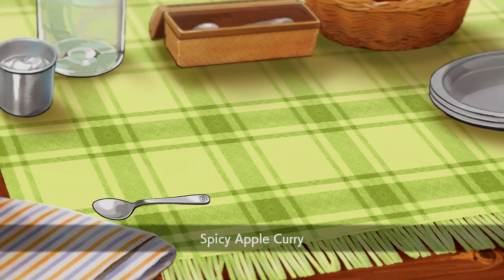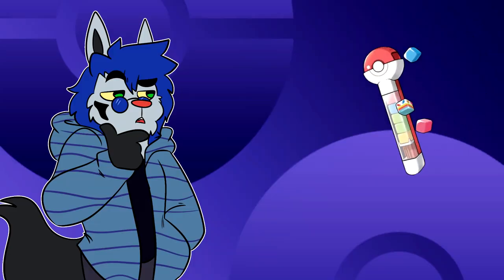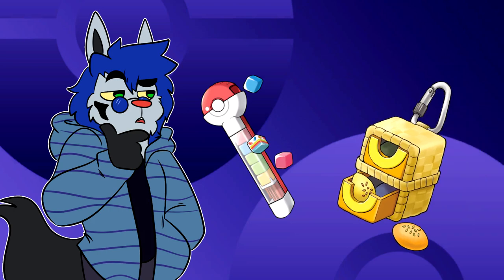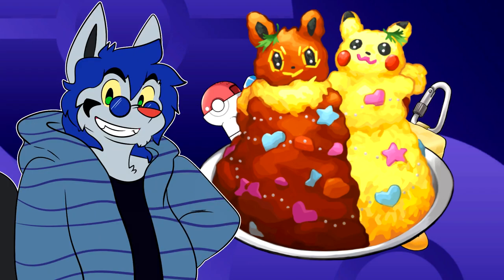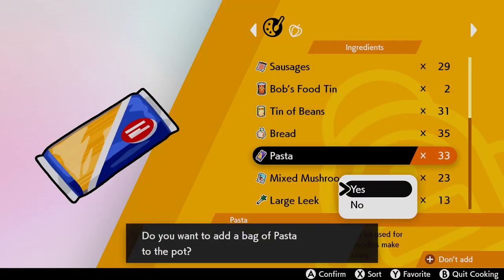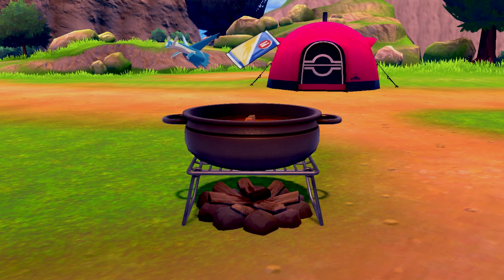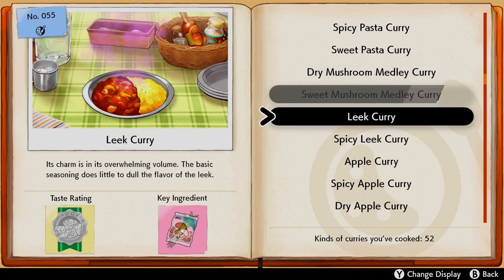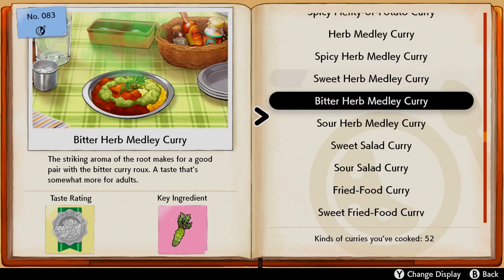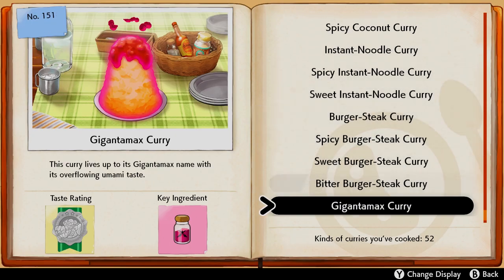Do you like curry? I've never actually had curry, so I don't even know what to feel about it. It's kind of weird going from Pokéblocks and Poffins — fake made-up Pokémon food — to just real-life curry. In Generation 8, to start cooking curry you set up camp with your Pokémon, pick your main ingredient and berries, and choose from one of 151 curry recipes. That's right — 151, the same number as the original Kanto Pokémon. They even have a separate Currydex just for curry.